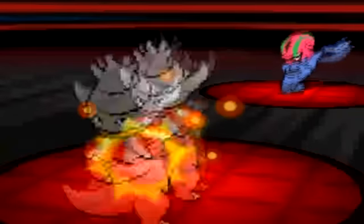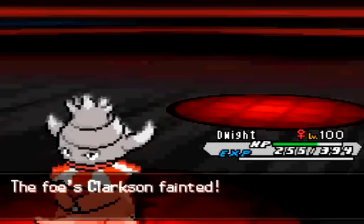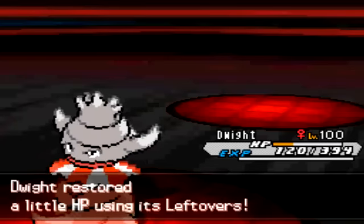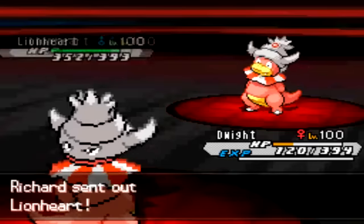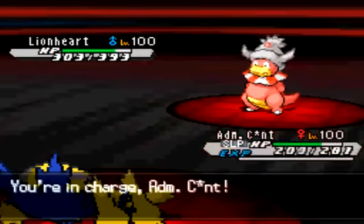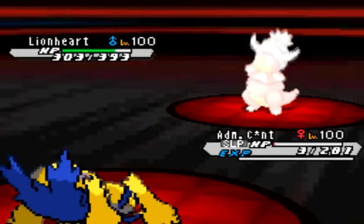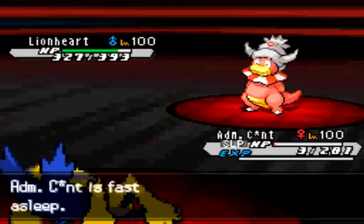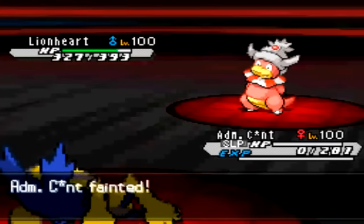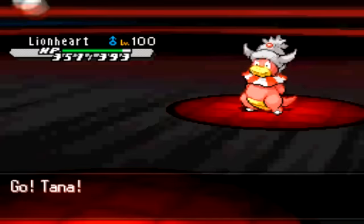The switch to Tangrowth is obvious, but Slowking uses Flamethrower predicting Tangrowth and actually KOs it as it switches in. Now he goes to Accelgor — I'm afraid of Bug Buzz but think I can live one, so I stay in and go for Flamethrower to try to take it out. He uses Accelgor as death fodder with Final Gambit, but Slowking has a ton of HP so it doesn't KO. Stealth Rocks reduced Accelgor's HP for Final Gambit. I survive with 120 HP after Leftovers. His own Slowking comes in, so I switch out to recover HP via Regenerator.